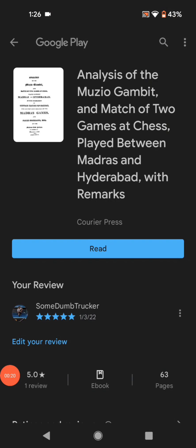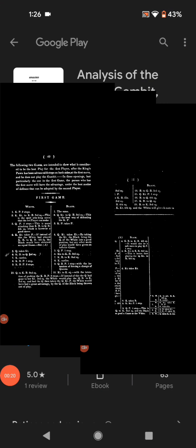There's a free ebook — I will put the link in the description. The name is 'Analysis of the Muzio Gambit and Match of Two Games at Chess Played Between Madras and Hyderabad with Remarks.' On page 49-50, top of 51, you will find the game we're talking about today.